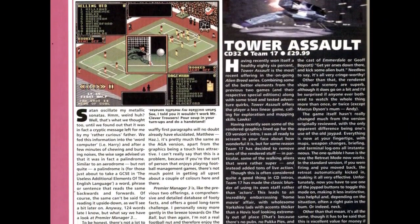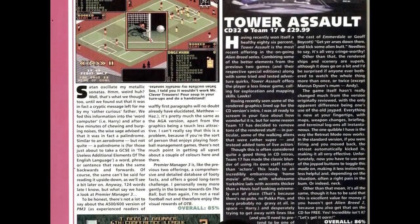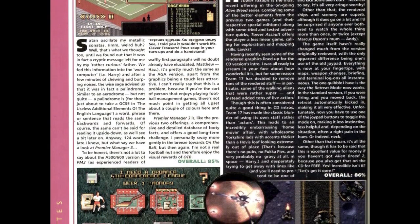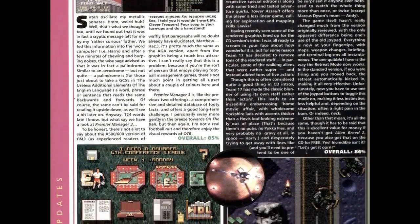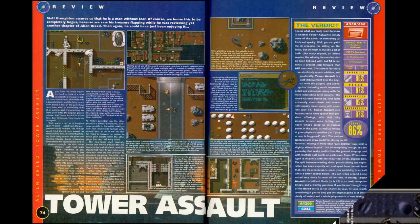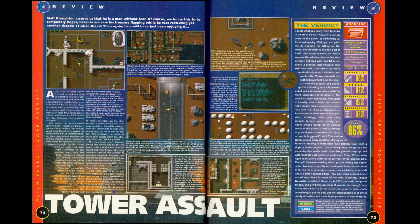The One gave it 86%, and they wrote: combining some of the better elements from the previous two games along with some tried and tested adventure quirks, Tower Assault offers the player a less linear game, calling for exploration and mapping skills. They also write: the split between wasting aliens, puzzle solving and exploration has been expertly set. And apart from the odd level that, like its predecessors, sends you panicking to an exit while the timer counts down, you can creep around being scared very nicely for most of the time.